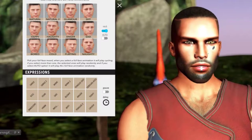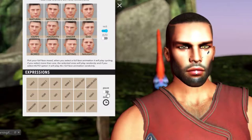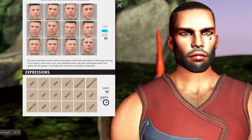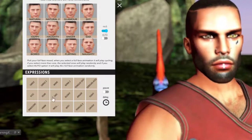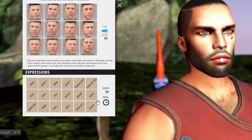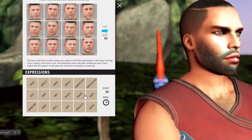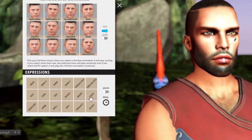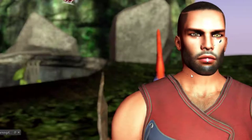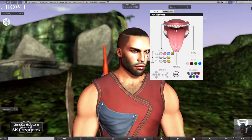You can stop the animation and pose for a picture with a specific expression. You can also control the delay time for each animation - how many seconds before the next expression kicks in. Note that if you have multiple animations selected you can't pose, but you can still control the delay. That's everything for the animation HUD - let's move on to the teeth HUD.